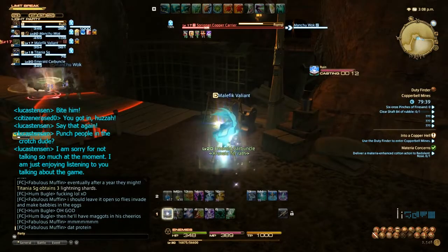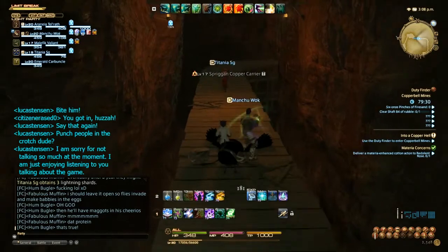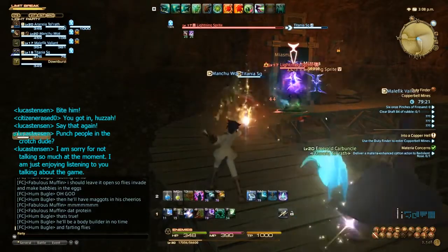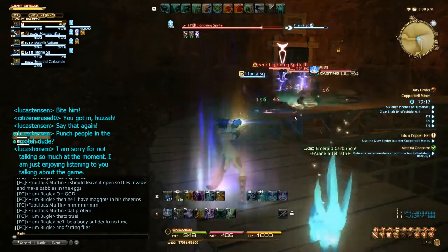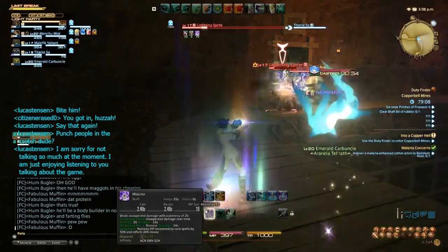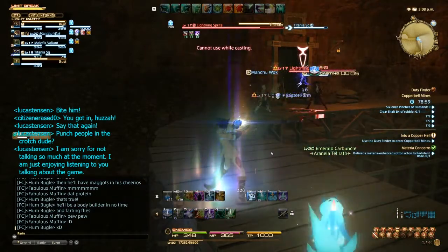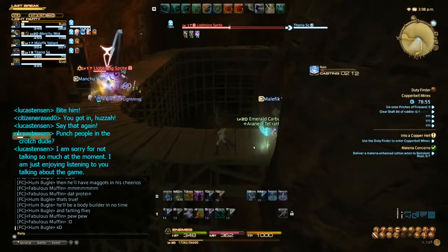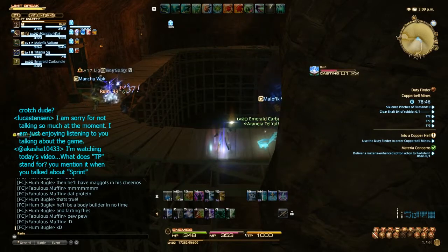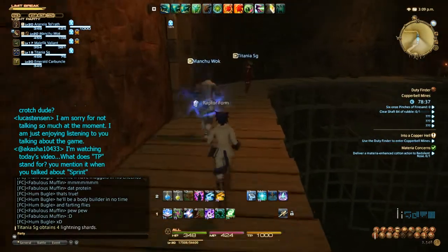So far this dungeon has been incredibly easy, but we haven't even done the first of the four objectives here, so it's not like we've accomplished very much. I'm hoping this isn't going to be one of those 40 minute or 50 minute dungeons because I had to wait 40 minutes just to get into this stupid thing. Maximizing my efficiency - yay. Although if I was maximizing my efficiency I'd probably just Miasma and Bio everything. What does TP stand for? TP is Technique Points - I believe it tells you that if you hover over it. Either way TP is Technique Points, so there you go.